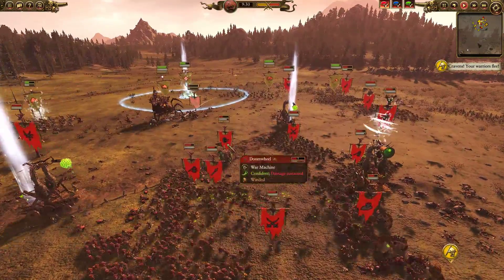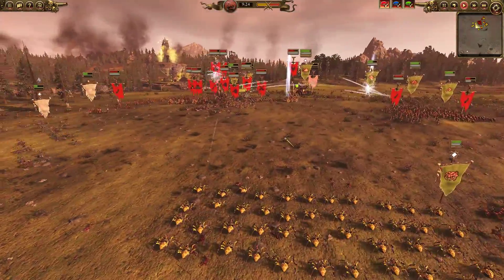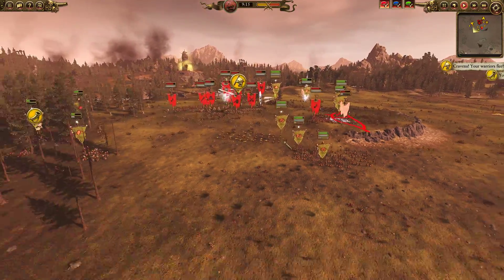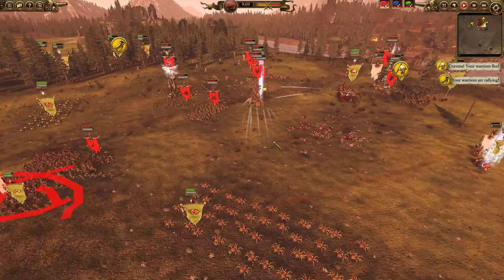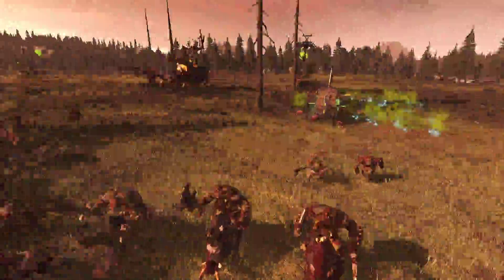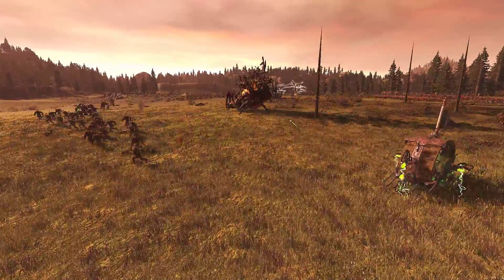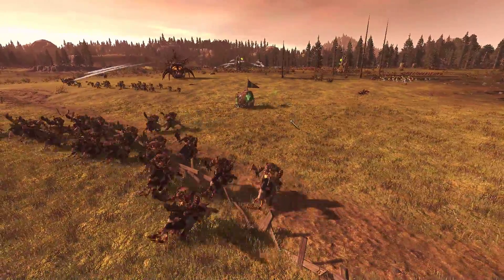The Skaven should be using those breath attacks and other abilities to deal damage to the Greenskin infantry. It's possible the Skaven can win this, but look - all three plague furnaces are separated, not combining their magical breath abilities and terror for maximum effect. At this point the Skaven player is struggling a little with micromanagement, and to the Greenskin player's credit he's given him an army that's more confusing to manage - several little battles all over the battlefield, causing the Skaven to not do well in any one of them.